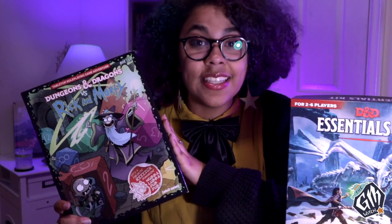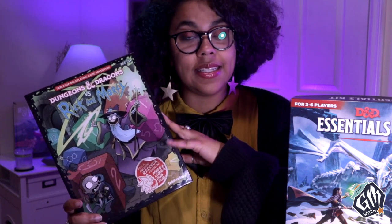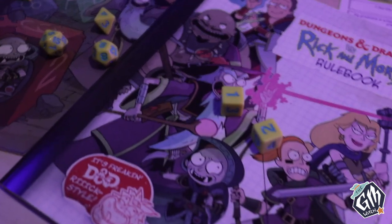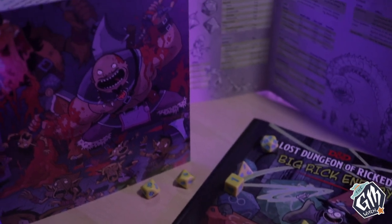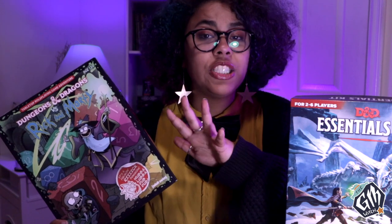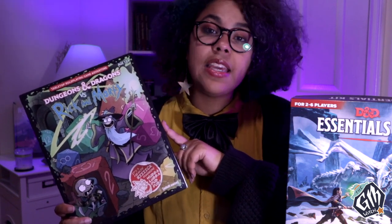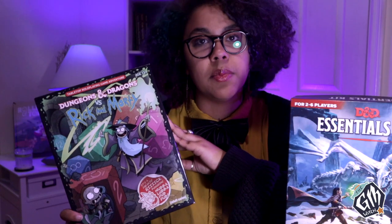Finally we have the Dungeons and Dragons vs. Rick and Morty box set. Released in November 2019, this box set includes a 64-page rulebook, a 44-page adventure, a Dungeon Master screen, five pre-generated character sheets, and 11 polyhedral dice. This adventure is made for four to five players and will get them from level one to level three. When I purchased this off of Amazon it was only $17.99, a similar price to the Essentials Kit. It's themed after the Adult Swim Rick and Morty cartoon and is filled with similar humor.